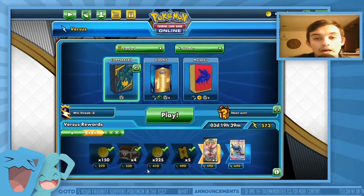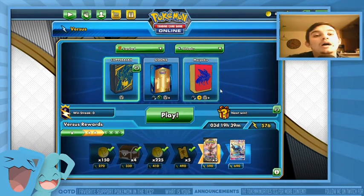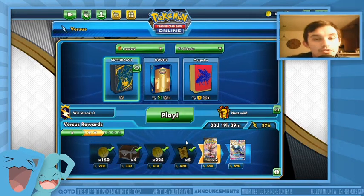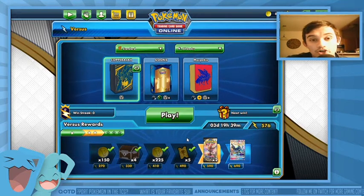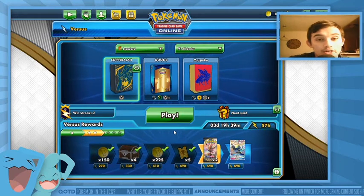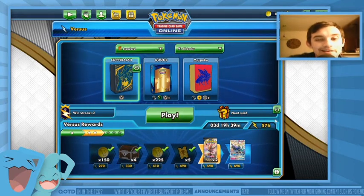If you guys enjoyed this deck profile and want to use it, check the link down below — I will remember to put the deck description there. Let me know what you guys would do to make it better. I will try to come around with a Copperajah VMAX deck — that's a deck I really want to play. With all that being said, I am Johnny GB and I am signing out.